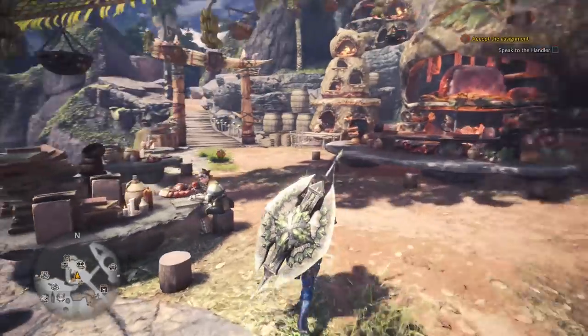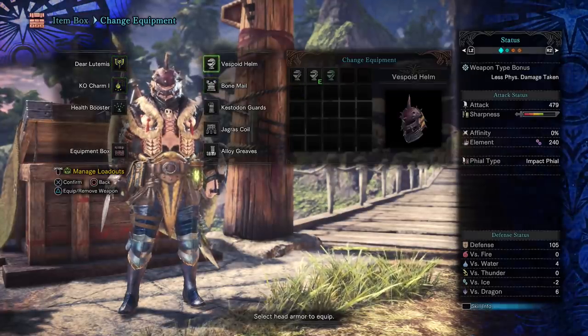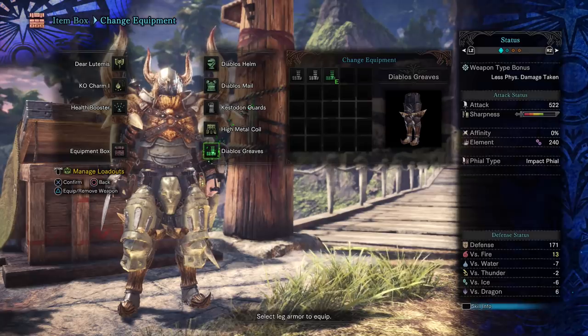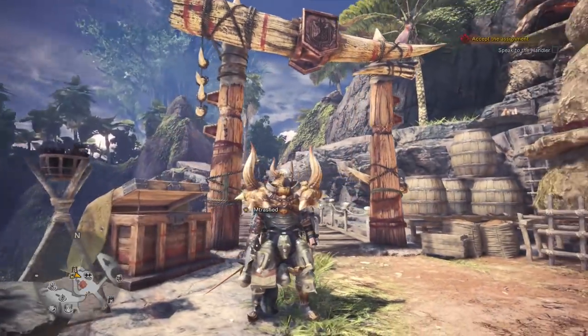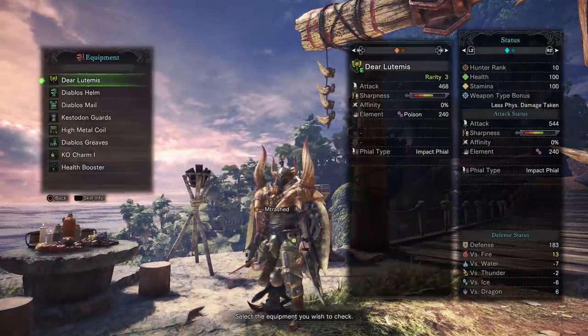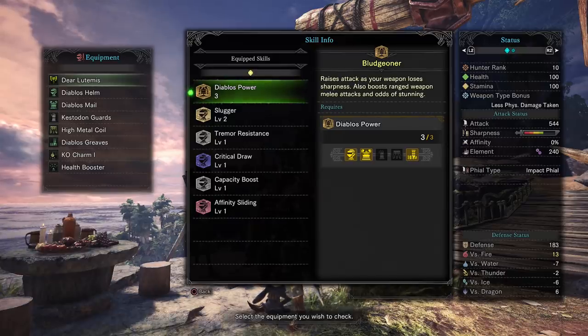If you're wondering where to go from here once you've got the armor set, one of the things I recommend hunting for is the Diablos set. Diablos is a little bit daunting when you first start the game, but if you know how to beat him he's actually pretty easy. You can cheese him with Screamer Pods and it stuns him really, really long. You can murder Diablos, hunt for his set, and this is going to be a huge spike in power — it's got a lot of armor on it. The perk set is pretty damn good overall, though the set bonus isn't anything crazy. As your weapon loses sharpness you do a bit more damage, and it also does a nice boost to your ranged weapons.